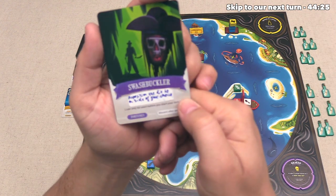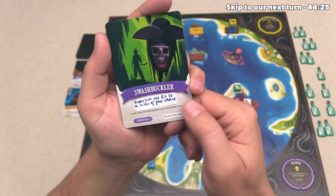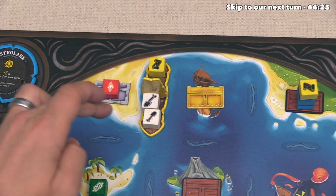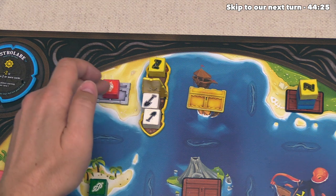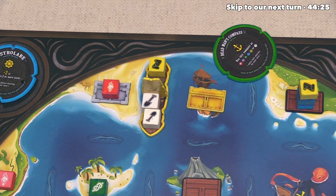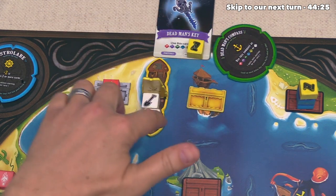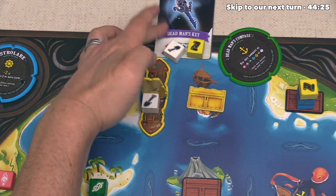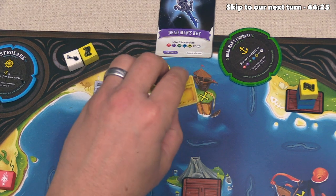That can count as any one resource when we spend it, and then we have to redistribute this purple resource. I kind of feel like we should maybe put it down over here just to make that wooden chest a little bit harder to be opened, and now we can reveal another card. In this case we have found Swashbuckler. Now remember this is a prototype, so this one has some handwriting on it, and it says that you can use this once in order to reposition your die to the side of your choice.